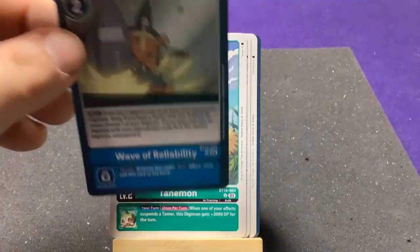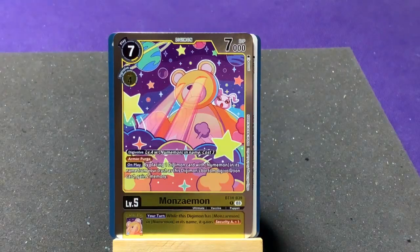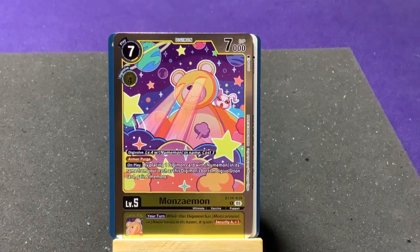MarineAngemon's effect: by returning one of your opponent's Level 3 Digimon or one of your Digimon to your hand, return one of your opponent's Digimon whose level is less than or equal to this Digimon's level. Keep bouncing things — cool! That should be all our commons and uncommons; now we're just looking for rares.